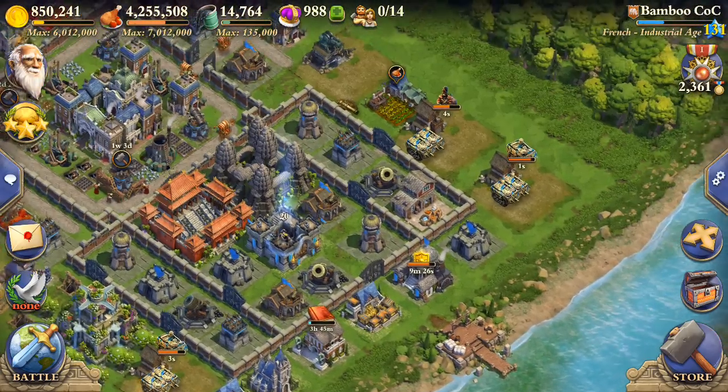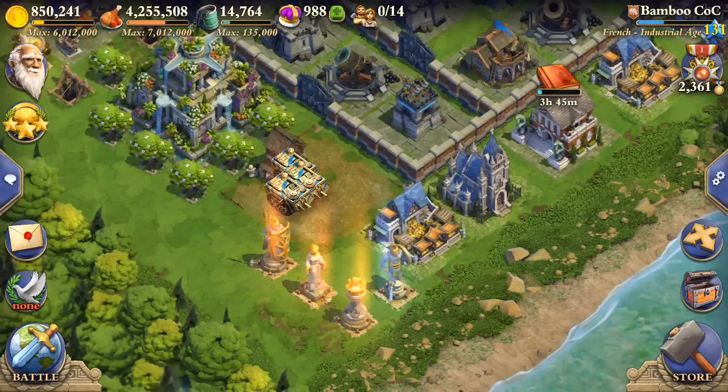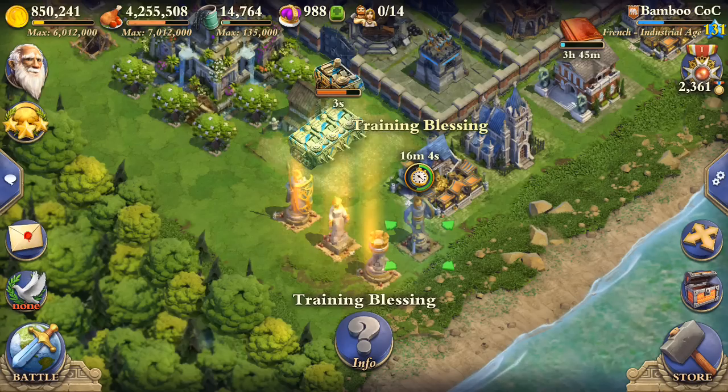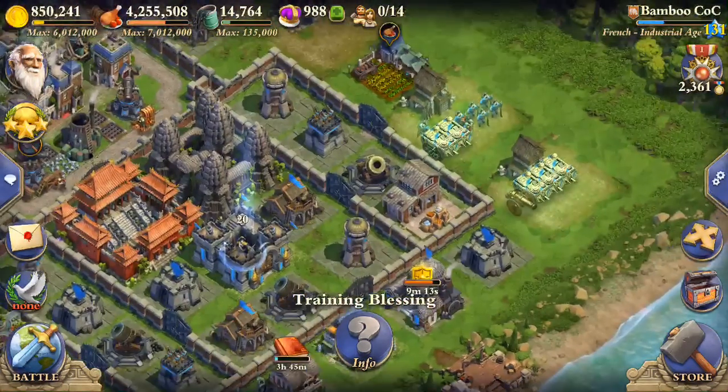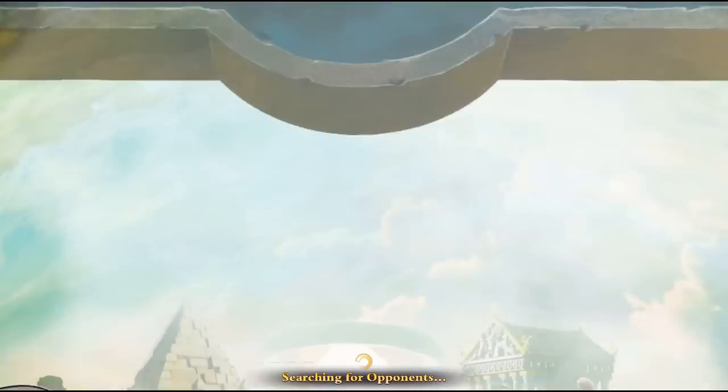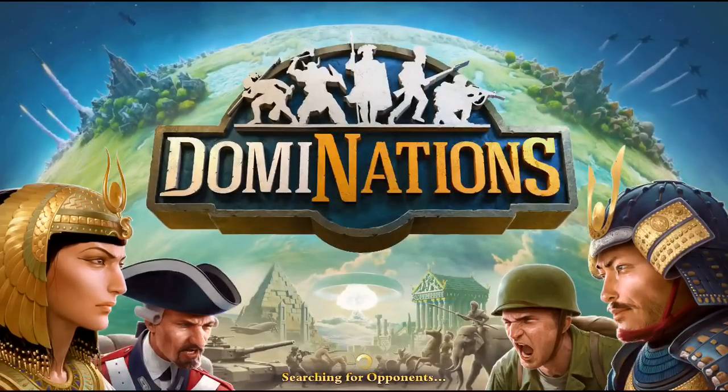I'm going to show another attack. As you can see, I am using the training blessing right here. It lasts for 30 minutes and it decreases the time it takes for your barracks troops to be trained. It doesn't affect the factory, but it is awesome. That, combined with being the French nation, means you get to attack consistently. It just doesn't take very long at all to train your army.